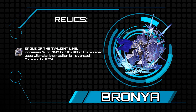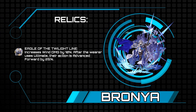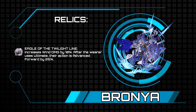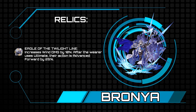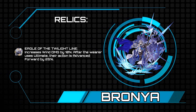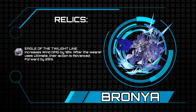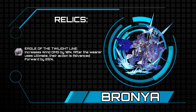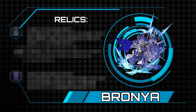So what gear do you slam on this absolute monster? Eagle of Twilight Line is going to be very tasty on her, as not only does it increase her wind damage for those fat basic attacks, but it also pushes her forward after using her ultimate — more lapping and clapping. You'll want to focus on crit damage followed by a mix of damage and support stats. Her great base stats make her naturally tanky, allowing more flexibility in stat priorities.